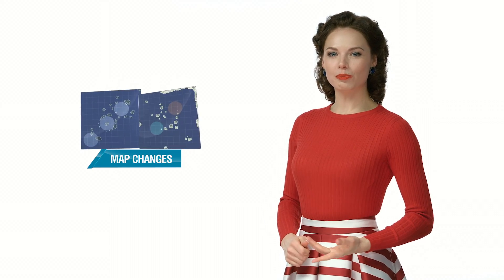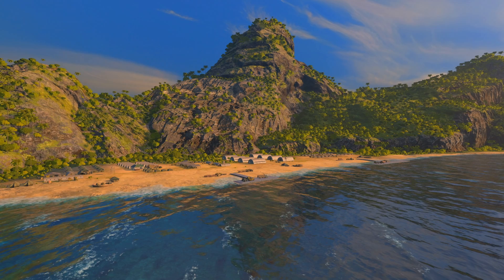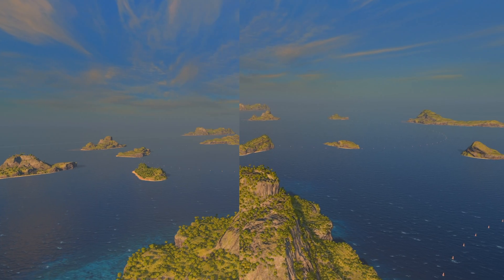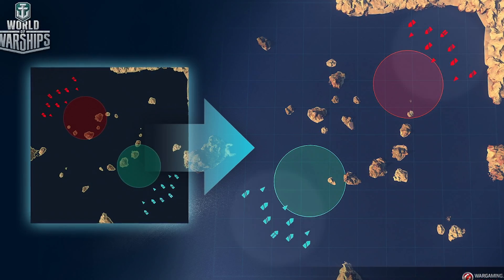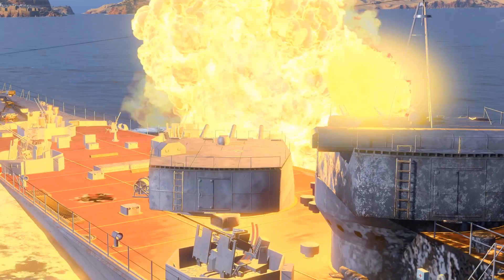But that's not all. Due to numerous requests, we changed the maps Trap and Tiers of the Desert. They became smaller and received additional cover spots. Apart from this, the start locations were moved on Tiers of the Desert, the ship-type balance will improve, and battles will become more dynamic.